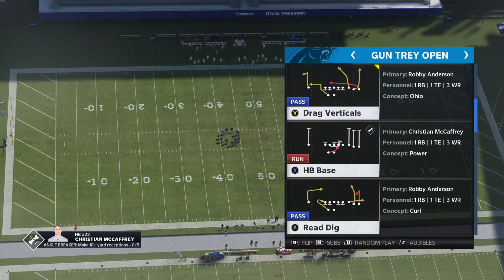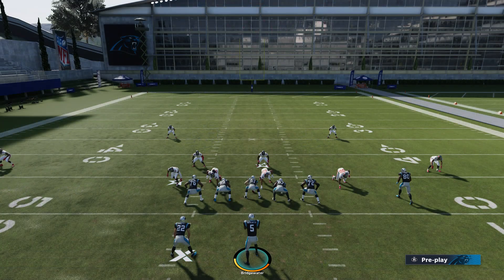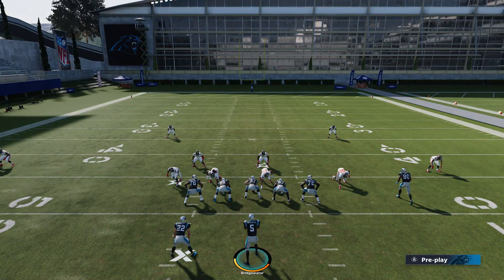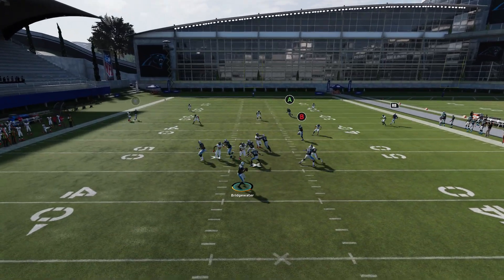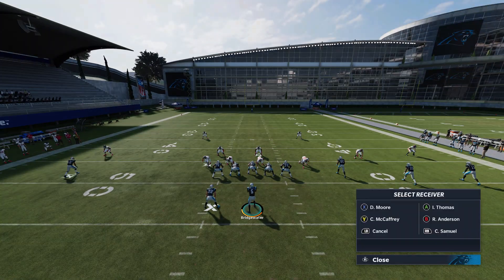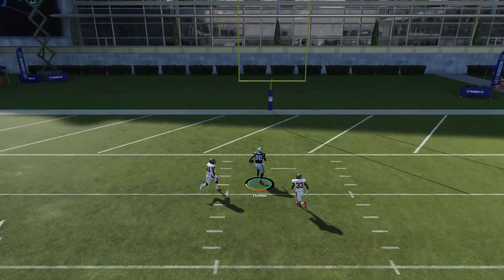Drag Vertical — this play we was beating the cover three with it and you can also beat the cover two. We could make the adjustment where we put the X on the fly route, or keep it the same. I'm gonna block Christian McCaffrey once again. I gotta throw it in the middle, away from the safeties. I got hit just now — that's one thing about Shaquil Barrett, he's a dog coming off the edge. Just throw it up, lead pass him up when he cuts in the middle. Got my running back — he made that cut in the middle and I just lead-passed him up.